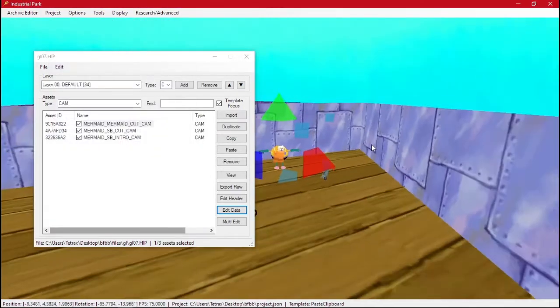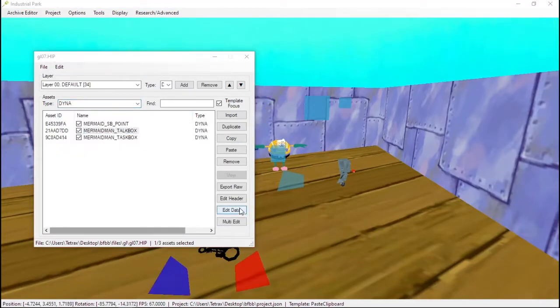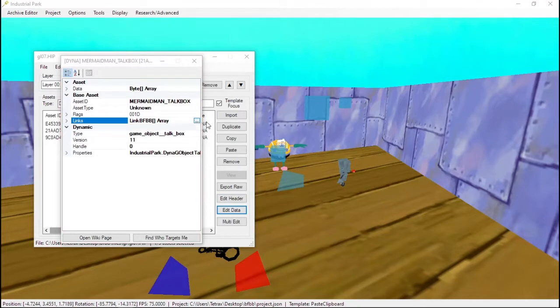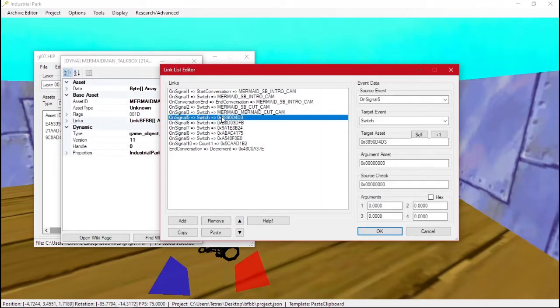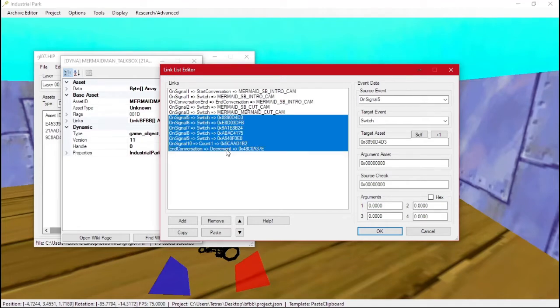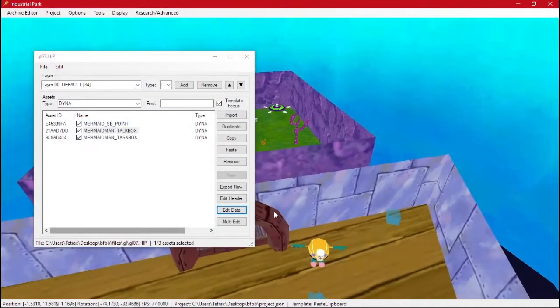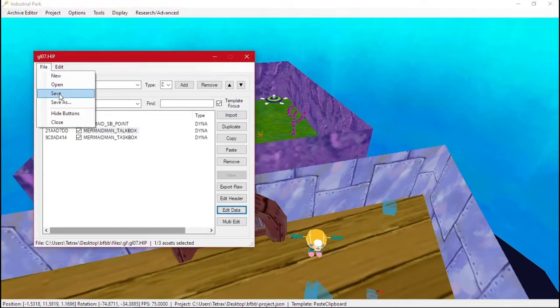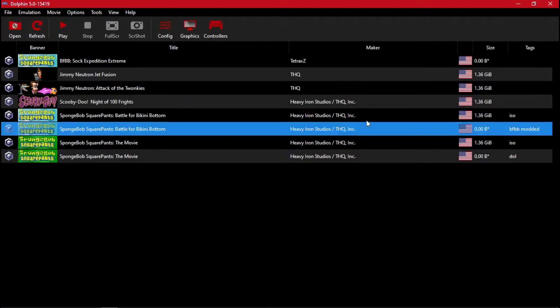Now looking at our DYNA talkbox, we have a few of these but we don't need absolutely all of them — most are just cameras for the cutscene moments. We'll close out the others and remove them for now. Then we can save and make sure the other file is saved and test it out.